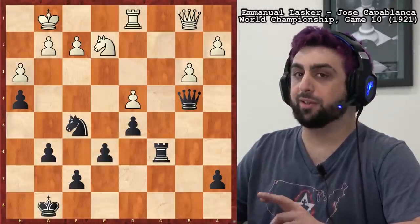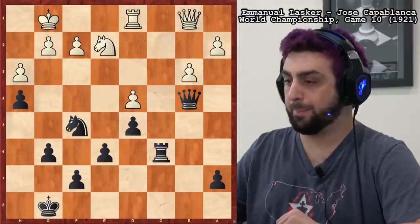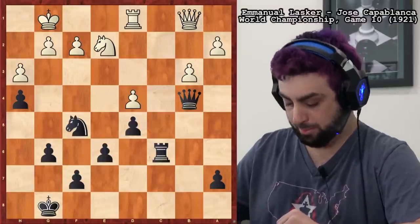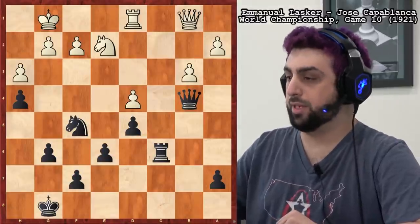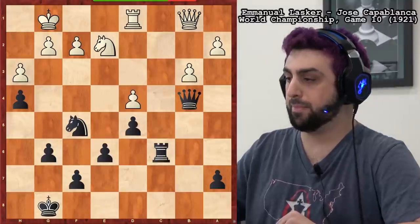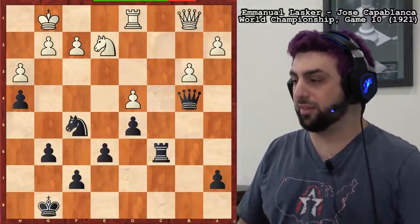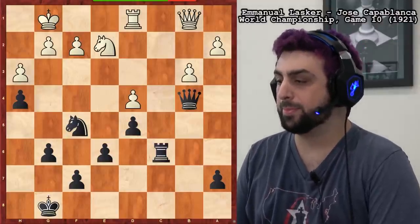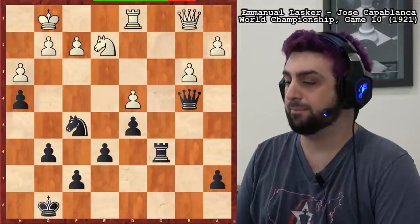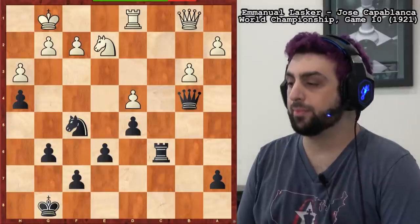Keep the title of the lecture in mind, by the way. Black to play — what did Capablanca go for? It looks like we've got a chat response. Someone has typed A5. It's about weak pawn structures, so you'd be thinking about breaking down the pawn structure on the queen side.